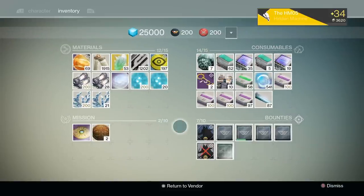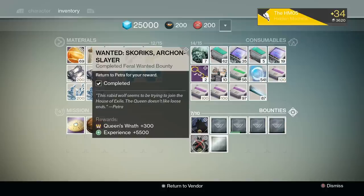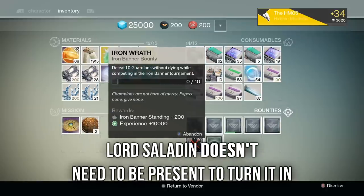Furthermore, there are two bounties in the game worth more than 5,000 XP. There is the Skorix the Archon Slayer bounty available from the Queen, which will net you 5,500 XP, and then there is the Iron Wrath bounty available from Lord Saladin, which will give you 10,000 XP and can be turned into Xander 99 after the Iron Banner is over.